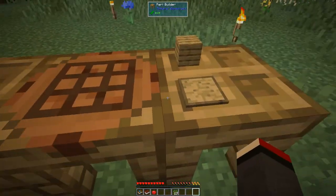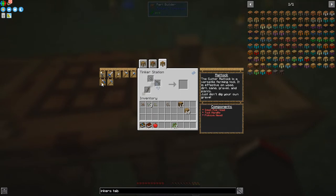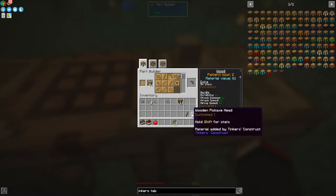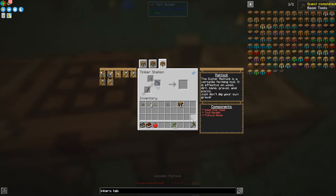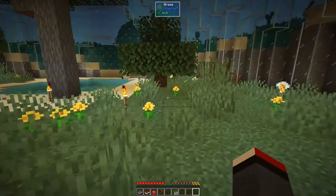We're going to build an axe first of all. Looking at the Tinker Station — axes — it'll probably be a mattock, so we need an axe head, a pickaxe head, and a handle. Let's get the part builder making those. We need a tool handle, a wooden pickaxe head, and a small wooden axe head. We can always replace these parts later.